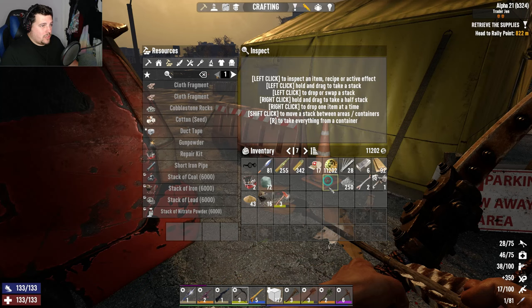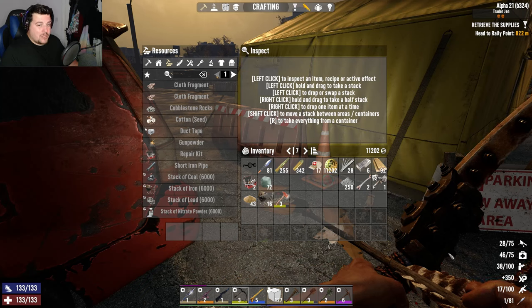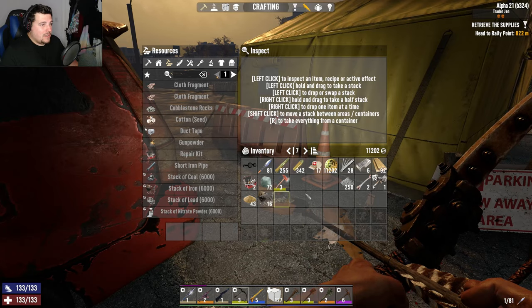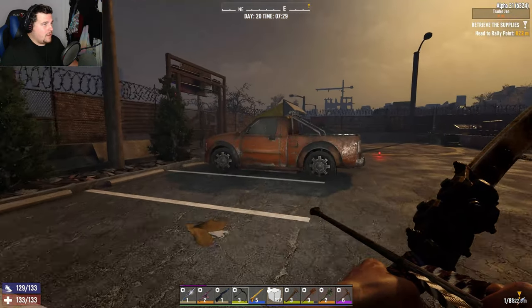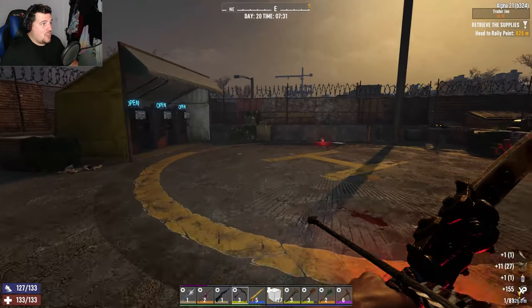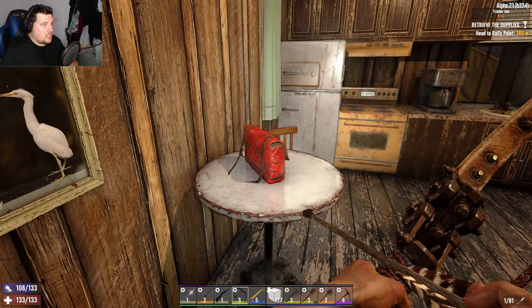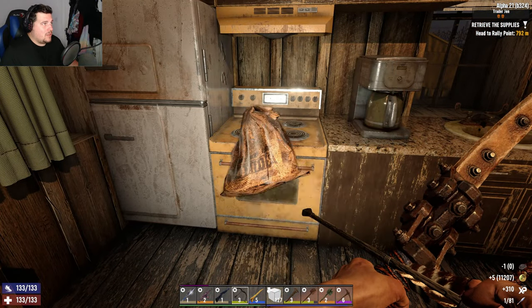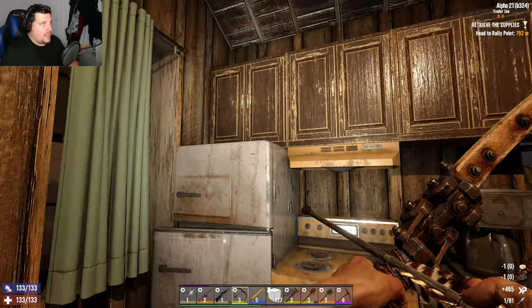Let's modify and throw the mods in — we've got a spare mod slot, which is brilliant. Let's read these skill books. I didn't unlock anything doing that — that's a shame. We've still got our looting goggles on. Anything else? Maybe a shovel to go along with it? There are so many zombies here.